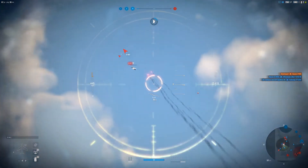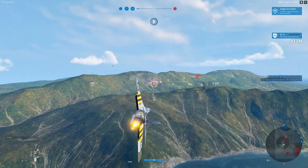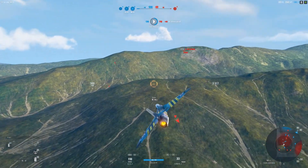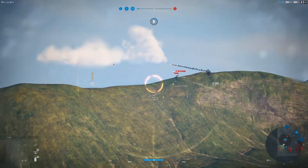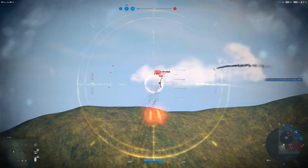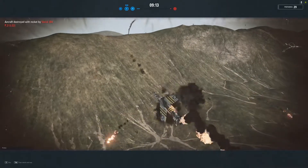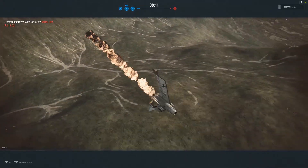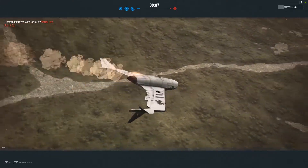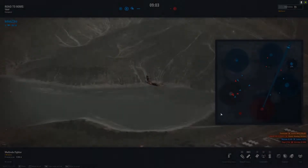We've got bombs, we've got guns. What's near us? Ground attacker — that's fine. Let's go ahead and get this guy. Come on — oh, he's got his rockets though. I was hoping to kill him before he killed me. Unfortunately didn't do that. Really bad play on my part, but it is what it is.